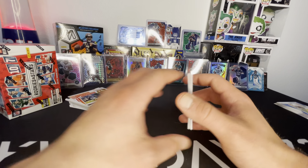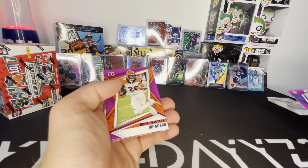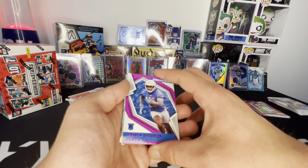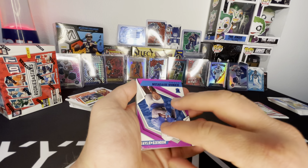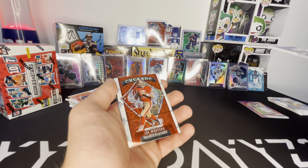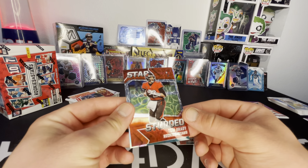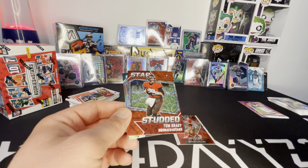I love this set. Rookies and Stars — it's only 200 cards, they look good. Justin Jefferson — that's cool, purple, little jersey match. Joe Mixon. And Jamar Jefferson. We got our crusade coming up. And it's the red too — it's not even just the crusade, it's the red plaid crusade. Joe Montana. I mean, that's still sick. The star studded and the red scope.